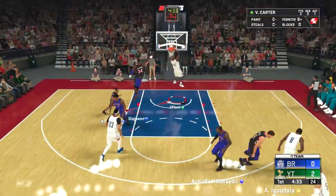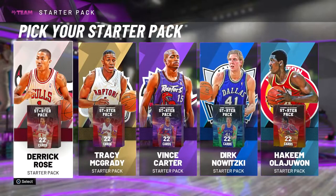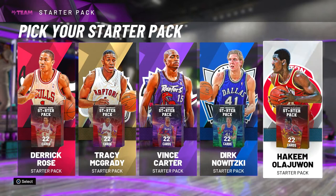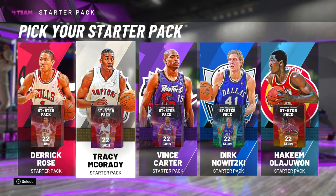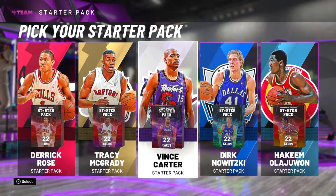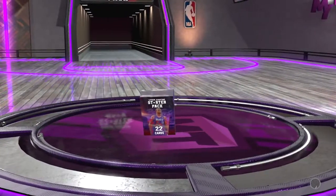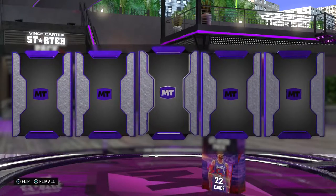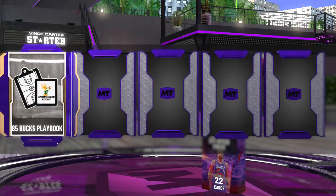Carter left side and then Carter with the dunk. When you start your MyTeam they allow you to pick a starter pack, and whichever starter pack you pick the guy is going to evolve. So you gotta pick Derrick Rose, T-Mac, VC, Dirk, or Hakeem — it's all up to you. I ended up picking VC just because the picture had the purple Raptors jersey, probably one of my favorites in NBA history. I also love D-Rose so I was gonna pick either one of those.